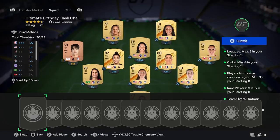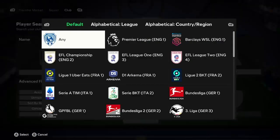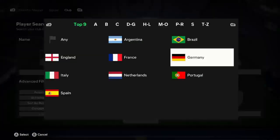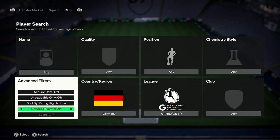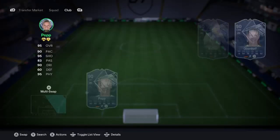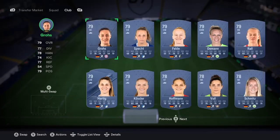Pick one of them, then find the nation that aligns with the league. For example, if you went for GBPFL, that's the German league, so you go with Germany. Then go ahead and just search gold concept, scroll down until you get to sort of the 70s and stuff.